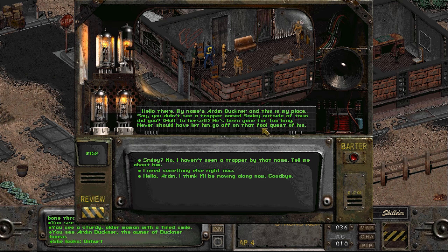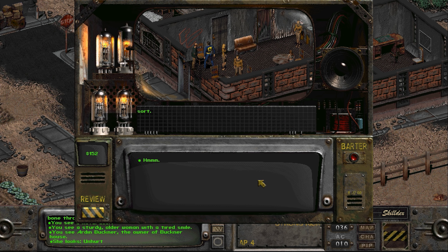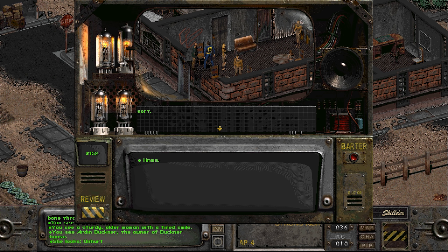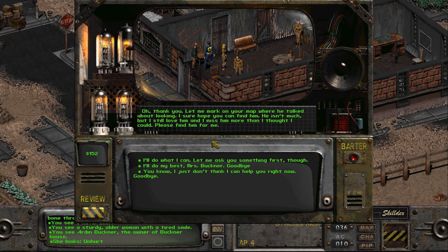My name is Arden Buckner, this is my place. Say, you didn't see a trapper named Smiley outside of town, did you? He's been gone for too long. Never should have let him go off on that fool quest. He thought he knew where all the golden geckos came from and wanted to find out for sure. He thought maybe it was some kind of magical spring, or even maybe a hidden cave or a vault of some sort. He's two weeks later getting back than he said - I'm worried. I'll go look for him for you.